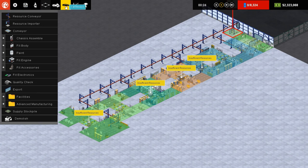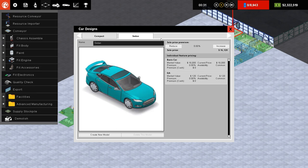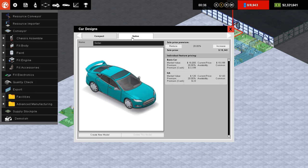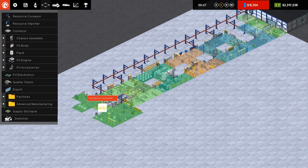Our very first car is ready. We can see there are two models in car designs: a compact and a sedan - the very basic models. You can create a new model which allows you to select different pieces of technology to put in the car, but we can't do that yet as we haven't got the technology. We can increase the price - we'll set it to a 20% markup. The sale price is the same for sedan and compact, which seems odd - you'd think a compact and sedan would have inherent positives and negatives. The three cars in the game are SUV, compact and sedan. I haven't connected any lines up yet, which would help production.